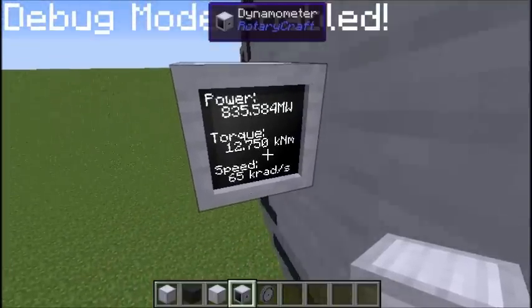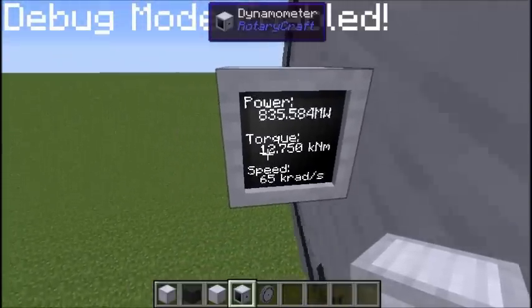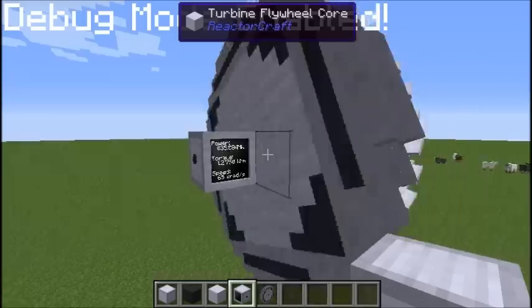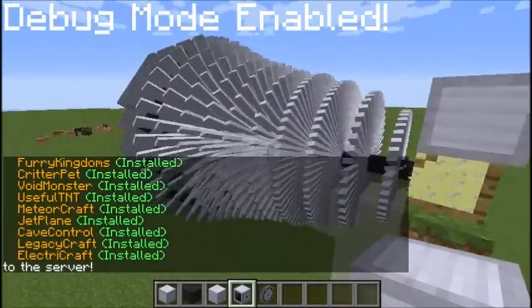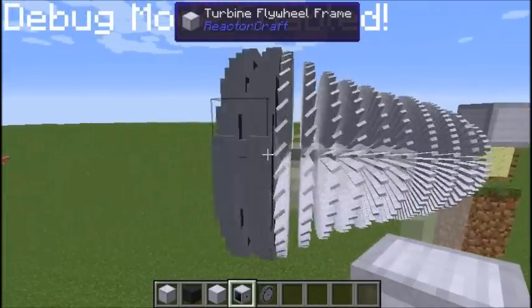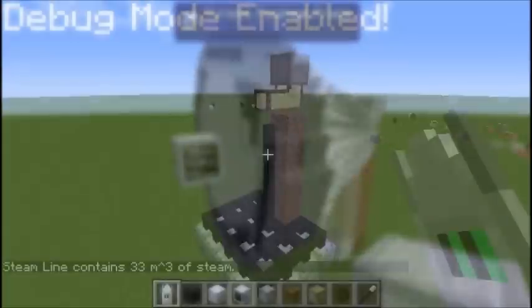And there we go. You can see now we're getting a solid 12,750 newton meters of torque and 65,000 radians a second. And just to show — this is what the turbine, flywheel, and turbine look together when nothing is glitching out. You can see they're spinning in pretty much unison, although interestingly the flywheel looks like it's spinning faster.